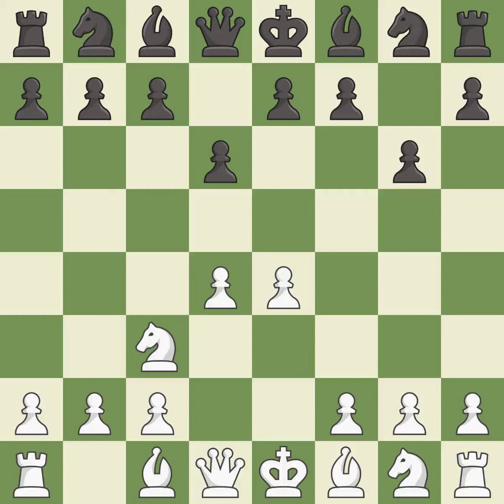NC3 develops the knight toward the center, supports the E4 pawn and controls the D5 square. BG7 puts the bishop on the long diagonal in a move called a fianchetto. F4 creates a massive center, controls the E5 and G5 squares and prepares to develop the knight behind the F pawn.